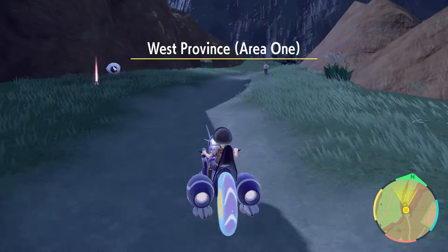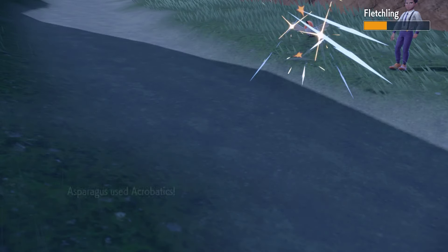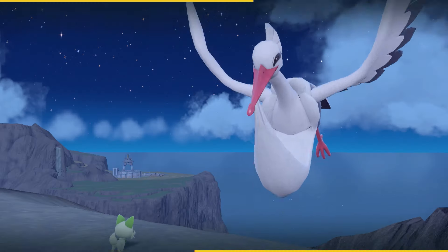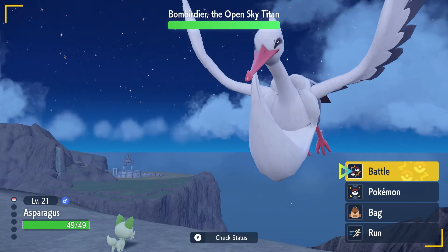With this, we have to head back west, where we take out all the trainers in West Province Area One in order to get the Clear Amulet later. However, for now, we're facing our second Titan: Bombardier.